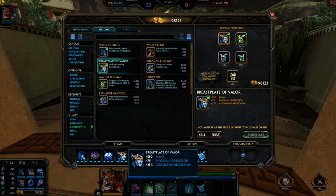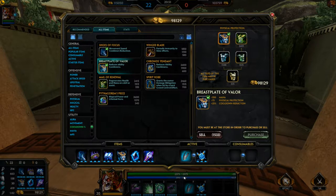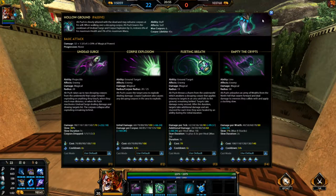I get really, really high mana on him — you can see I'm at basically 3200 mana — and that is because of how well it works with his passive, Hollow Ground.